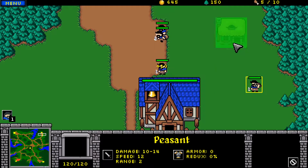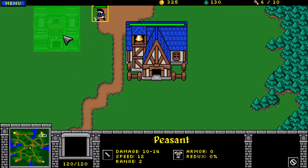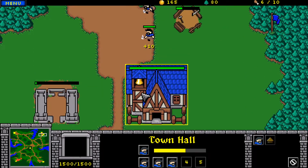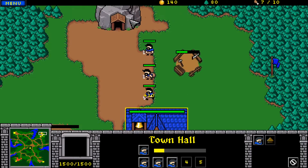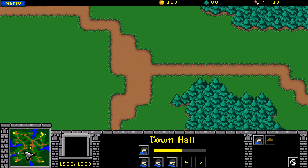We should get to work too. Make that control five; make the barracks control nine. Let's make more peasants — we need five in the gold mine.